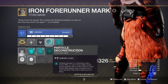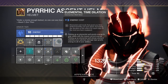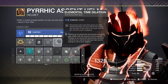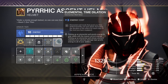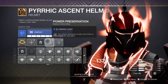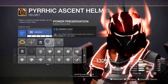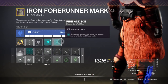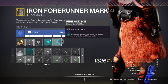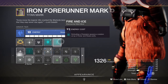We also have the Elemental Time Dilation mod, which extends Font of Might's duration from 10 seconds to 13 seconds — and this can be increased further the more mods you have, making it very reliable if you want to do more damage for longer periods. We also have the Power Preservation mod, which allows us to produce more orbs of power via super. And we have the Fire and Ice mod, which can give us a varied amount of wells from defeated champions — very helpful when you can melt champions in a matter of seconds.